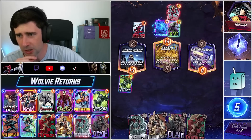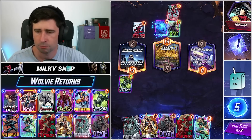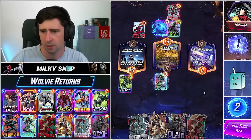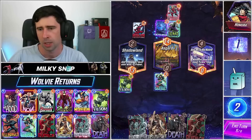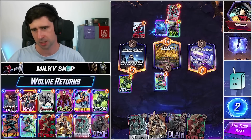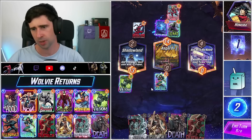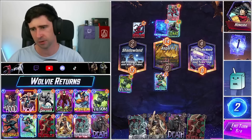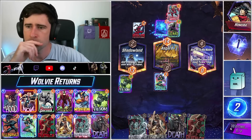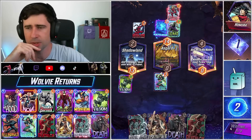So we can Wave here and play both of these on the final turn which is probably the play — we kind of mess him up as well. Yeah, although we have one more power on Taskmaster, this is definitely the play, let's do this. So we just doubled down on a single location because he's given up Bar With No Name it looks like. Actually what we should have done is played Wave here and just gone all in on Shadowland, but it's fine.